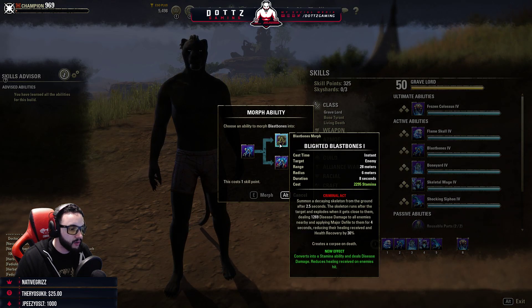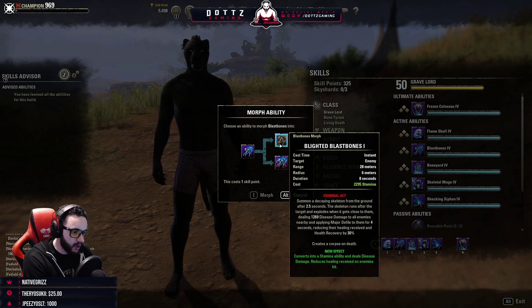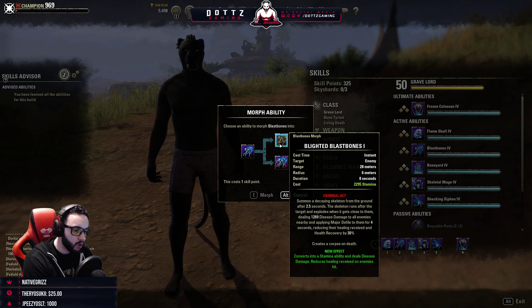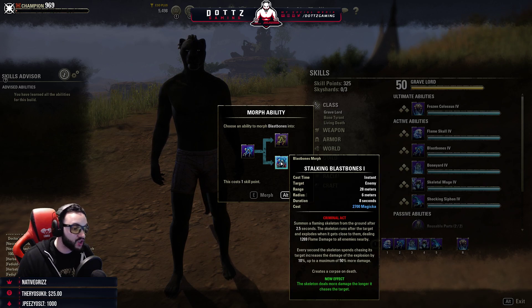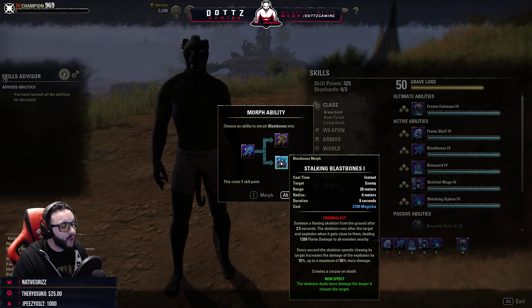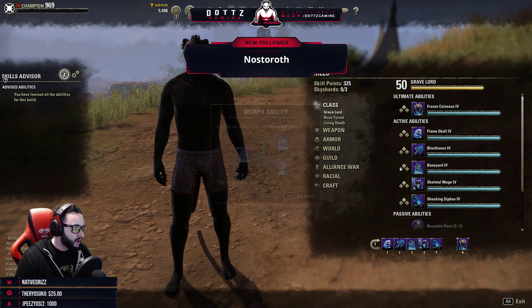Blast Bones is really good — summons a decaying skeleton from the ground; after two and a half seconds the skeleton runs to the target and explodes, dealing disease damage and applying Major Defile for four seconds, creating a corpse on death. The Stalking Blast Bones morph converts to a stamina ability and deals up to 50% more damage the longer it chases the target.